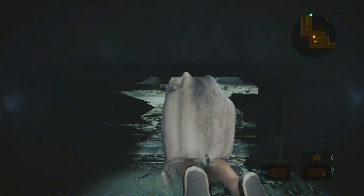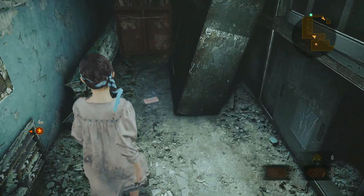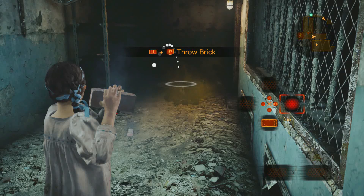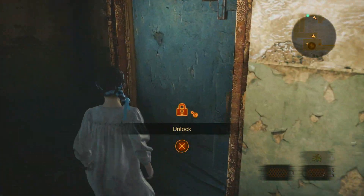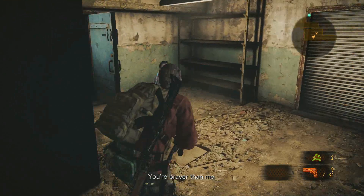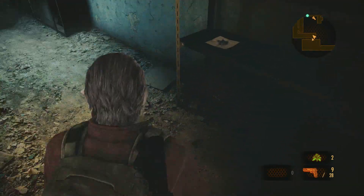Oh no, you're on your own little girl. There's something ahead, be careful. How do I throw it? L1 - all right, eat that! Open the door, open the door little girl! All clear. Barry, you're braver than me. Holy fuck, I think she killed it!